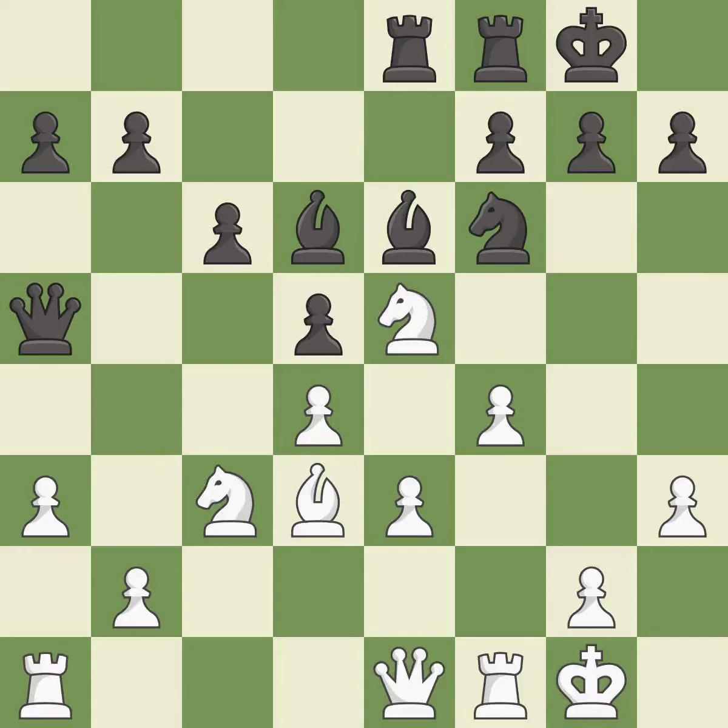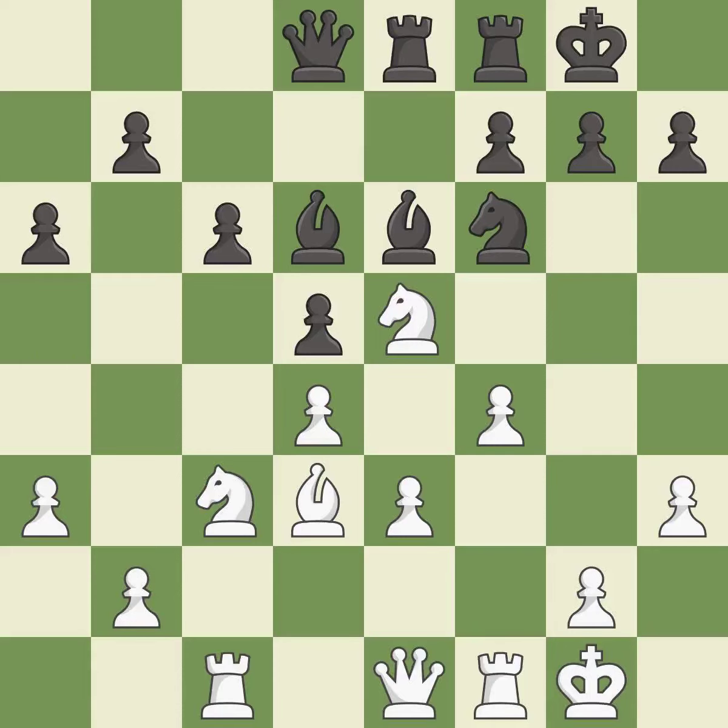This overlooks an opportunity to connect rooks — it is an inaccuracy. That's not a mistake, but it's not the best move either — it is good. This activates a rook by developing it off of its starting square — it is good. This is a fair move — it is good. The rooks can see each other now, allowing them to provide mutual defense — it is good. This moves the bishop to a better location, allowing it to control more squares. This threatens to take an outpost with a knight — it is good.